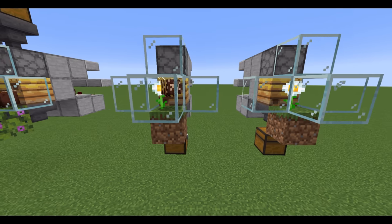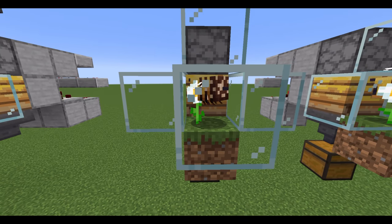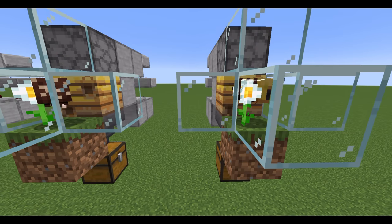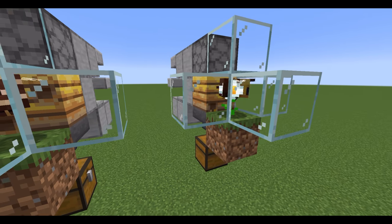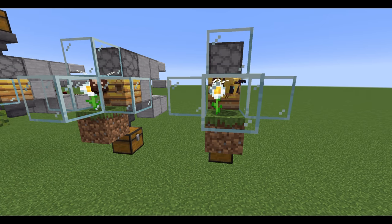Here's an example of this honey farm with normal flowers. If you want to use normal flowers like this — because I know some people will, and flowering azaleas aren't always too easy to get a lot of — then here's a good example of what it should look like. If it doesn't look like this, then you've probably done it a little bit wrong.